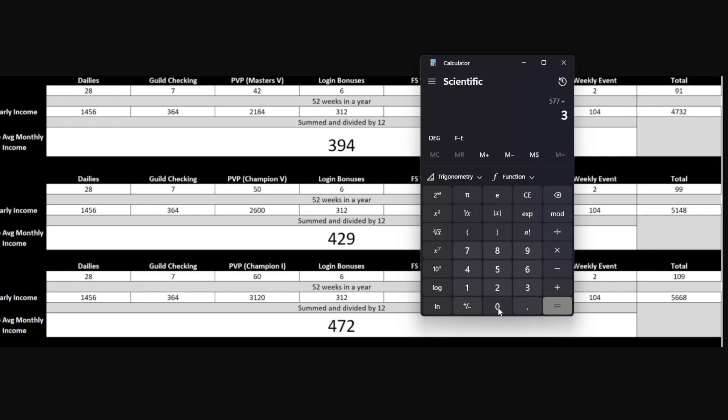Taking Champion 5 — 577 gems plus 300 login — and adding 16 extra gems because we'd be getting an extra 4 gems per login over four weeks, that's 893 gems. Then if we factor in the updated dailies — even just plus 8 gems — you're literally over the 900 mark. It's crazy.